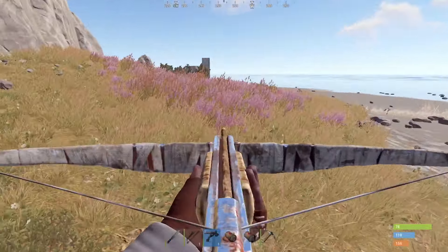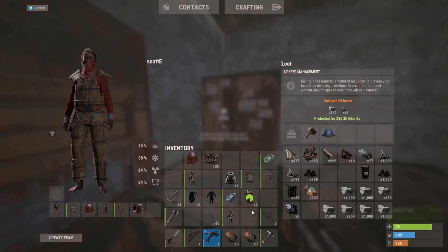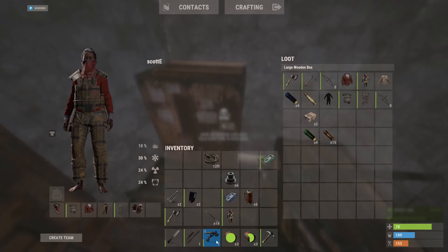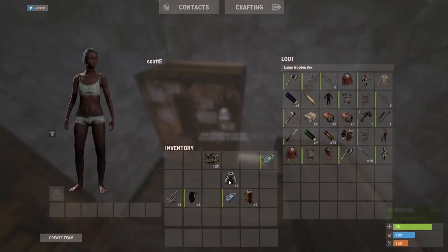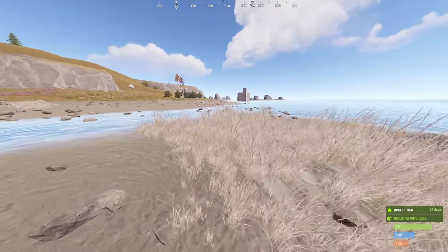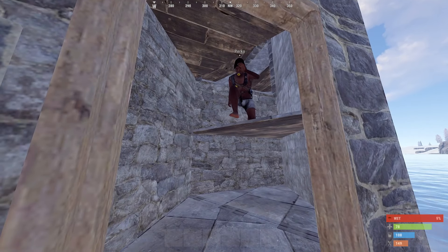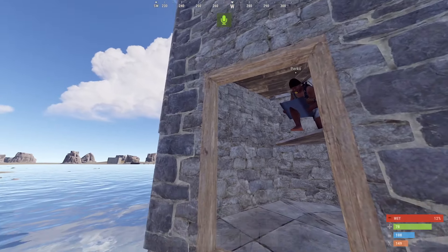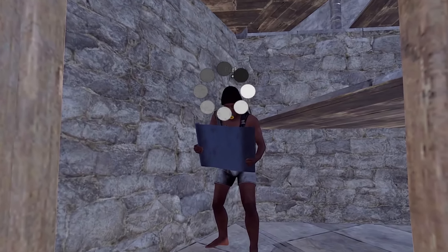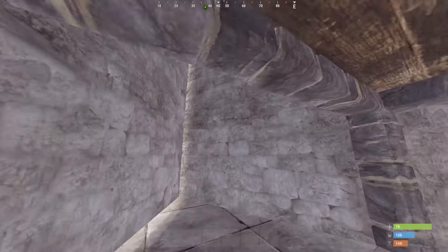Wait - was that there before? That is very new. We'll depot all of this stuff and I'm gonna have to go take a look because I'm pretty sure that's not our house. We'll put all this stuff away and I'm gonna go take a look. Oh my gosh, it's you! Man, you've put in some effort for this. Is it alright if I come in and take a look? His base is better than mine.